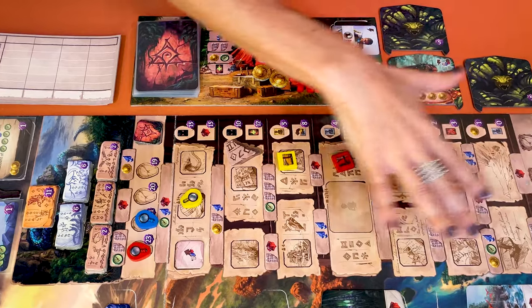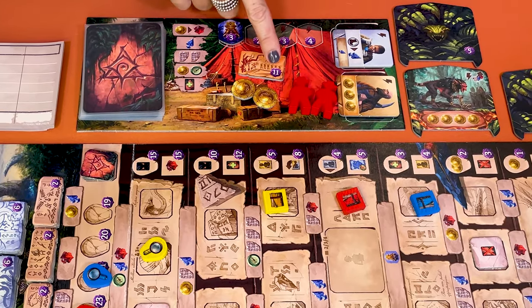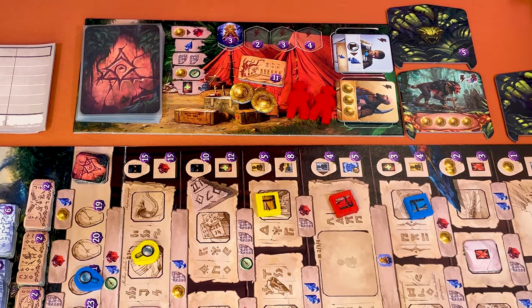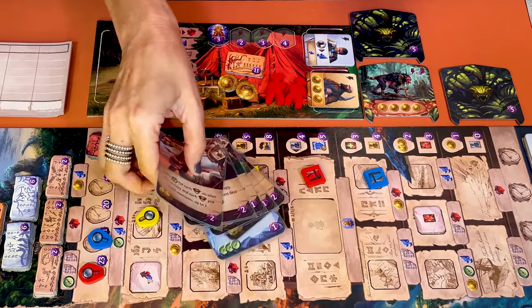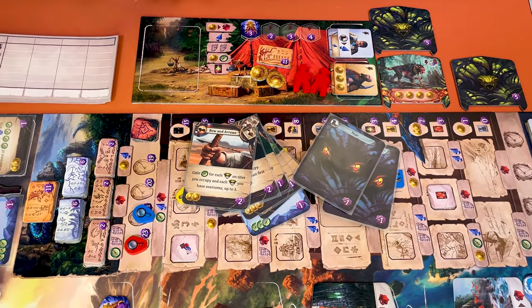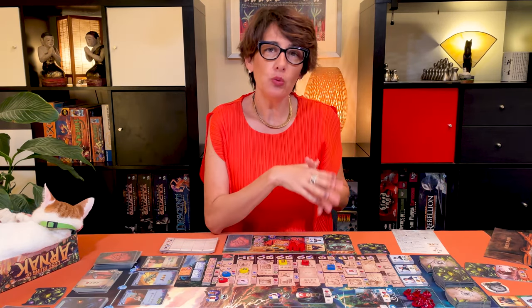Once all players have passed at the end of the fifth round, it's the end of the game and we are ready to count the points. Add the points depending on how far you've moved your magnifying glass and notebook — so here it's 23 and 5. Add the points for the temple tiles you have, here it's 11. Then for your idols, here it's 12. Then for the number of guardians you have overcome, which is 15 here. Add the points of all the items and artifacts you've bought, here it's 9. And subtract 1 point for each fear card you still have — so minus 2 for a total of 73. In case of a tie, the winner is the player who reached the temple first. If no one reached the temple, it's the player who had the highest research score.